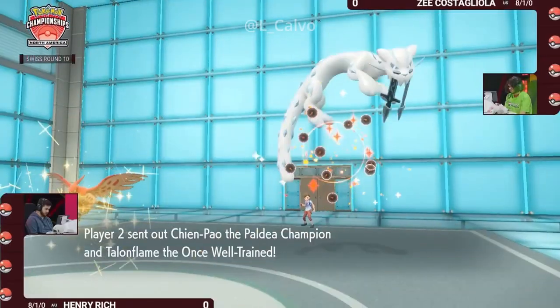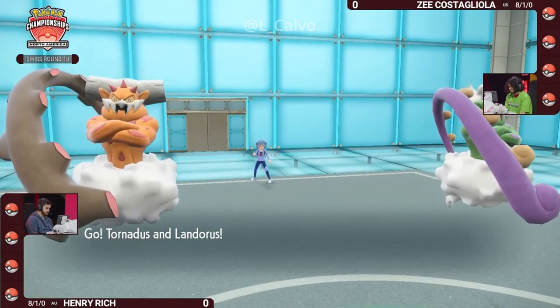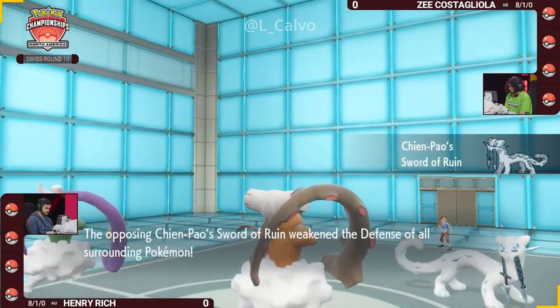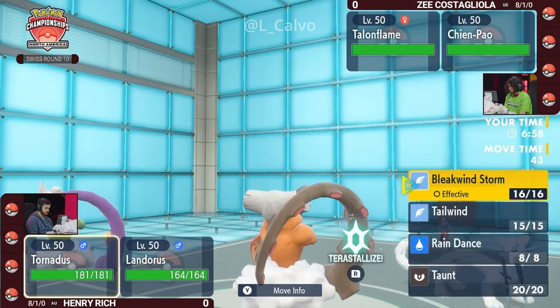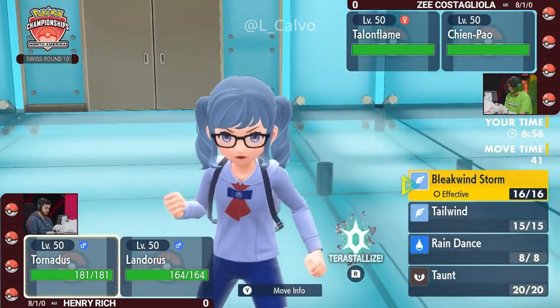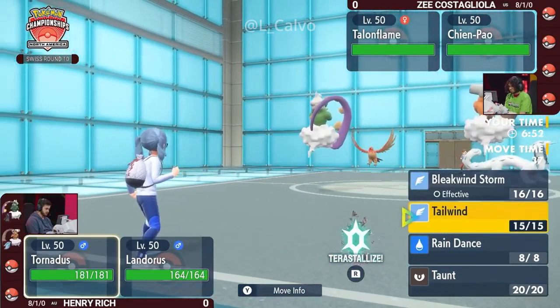As we kick off game number one of this best of three, it's going to be Chienpao and Talonflame for Z, and the double genies for Henry. Not maybe the genies we expected from back in the day in the X and Y era, maybe Omega Ruby, Alpha Sapphire, but two very strong Pokémon in their own right.